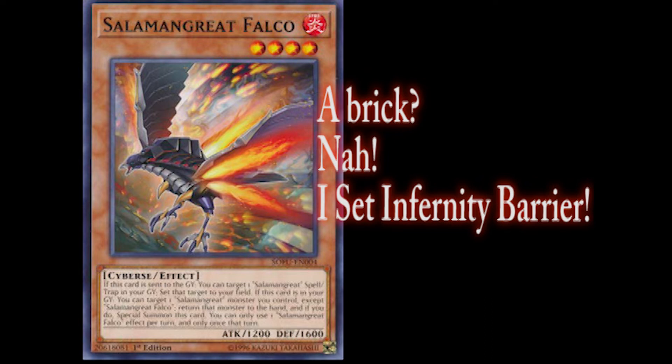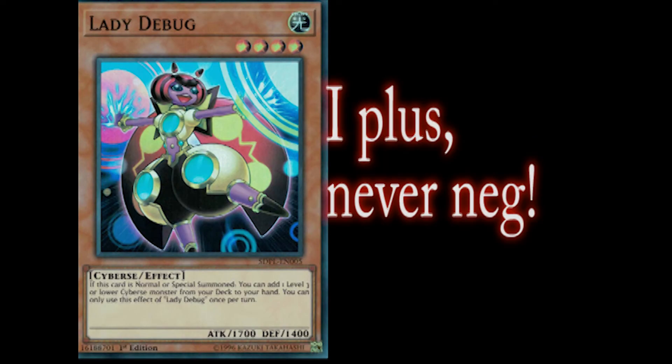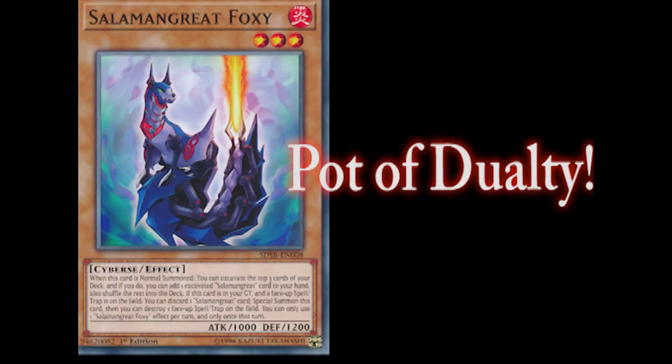Reason number three: the deck is very consistent. There are so many ways to get your play started in this deck. Lady Debug is the Stratos for the deck, netting you a plus one or a plus two when you link summon into Bayleaf. Salamangreat Foxy can also net you a plus one or two by excavating a Salamangreat card and also linking into Bayleaf.